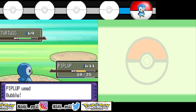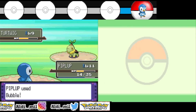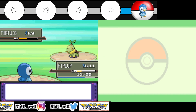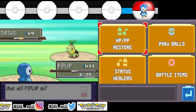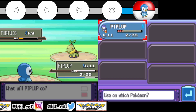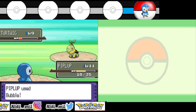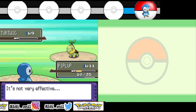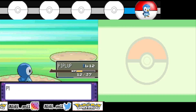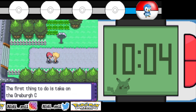Water moves aren't really good against Grass types but I have no choice. Withdraw boosts physical defense, and since Bubble is a special attack it might help. Don't you dare — oh my god. Okay, thank you. That was so close. This is not good, but thank god I still have a Potion.